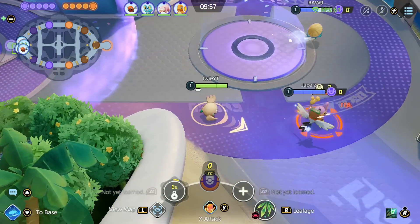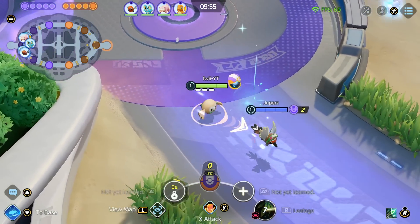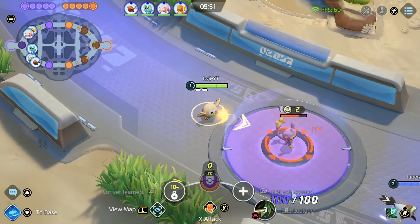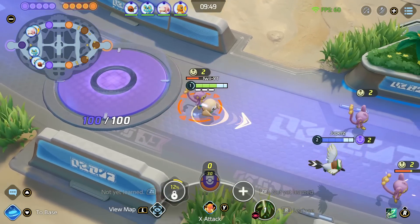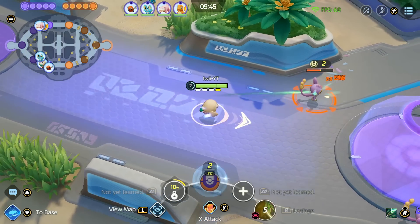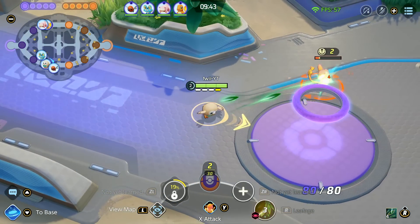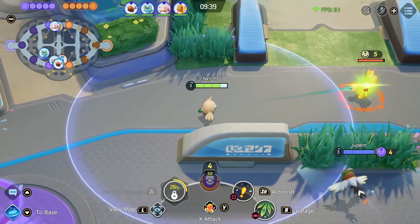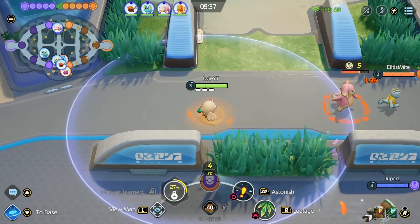Let's try the lane build with Decidueye, see how well it feels in lane. In the next game, we'll go in the central lane and then compare the two. At the start, you just want to try and grab two wild Pokémon so you can hit level 3 and then go middle to contest for the middle Altaria. I think the correct way to play Decidueye in lane is to play much towards your own path as opposed to pushing towards the enemy path.